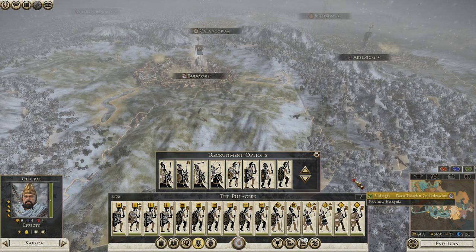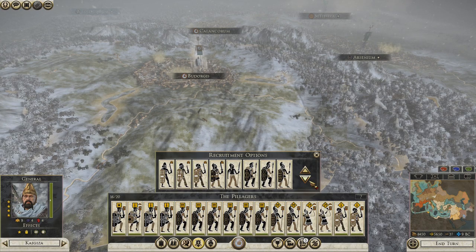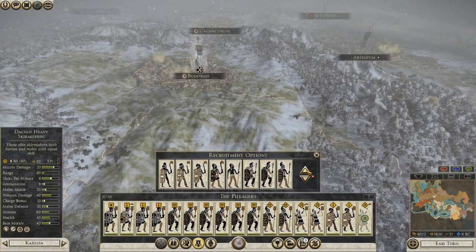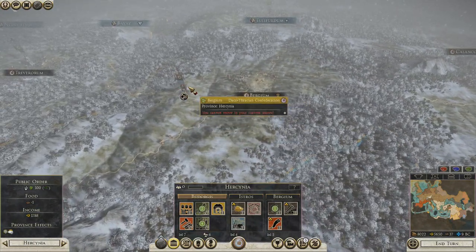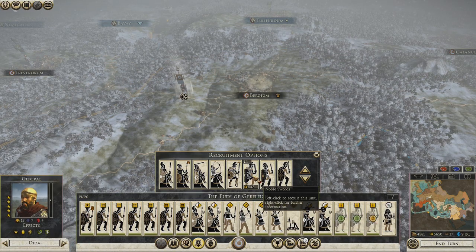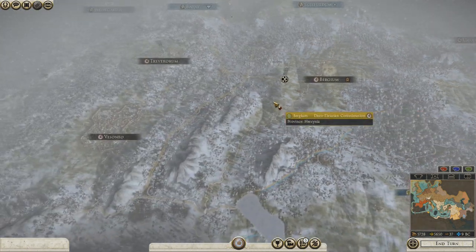I already have some swords here. Probably need something more and skirmishers. Let's do one of those. And let's do at least two, maybe three horsemen. Three horsemen might be good, but we'll have to wait for the tribe! I'm tempted to do all four of them, but we'll hold our money.